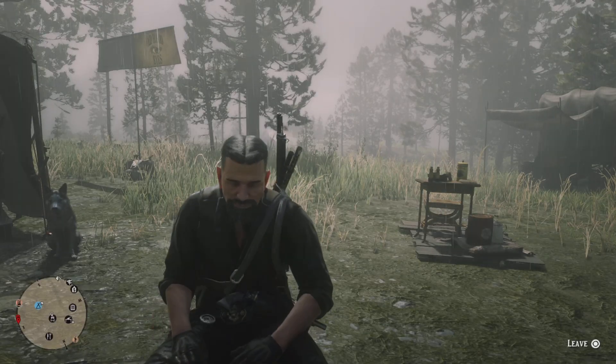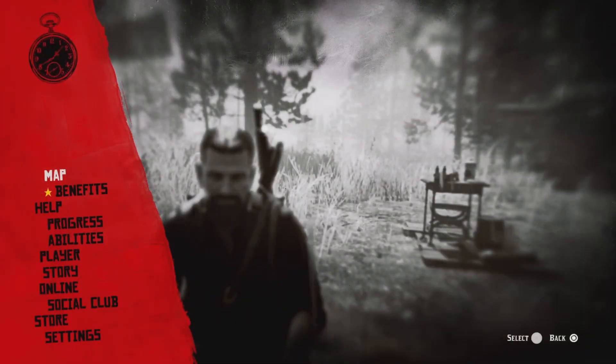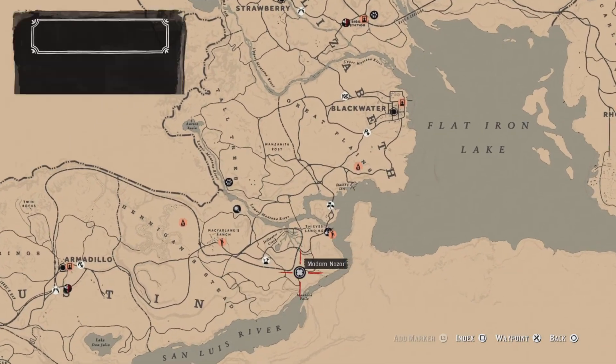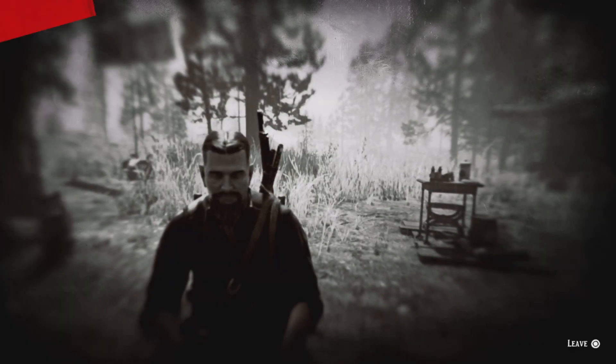Hello everyone, this is Zach, welcome to the channel. Today's Thursday, April 6th. Here's a list of daily challenges. Madam Nazar's location — Madam Nazar is going to be located down here at Manito Falls today, and the fast travel is going to be Flat Iron Ranch.